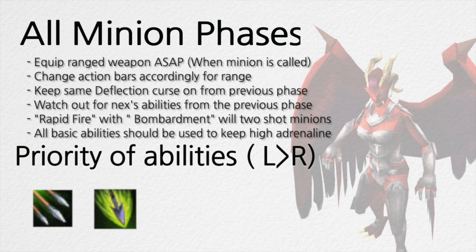For minion phases, equip your ranged weapon as soon as possible when the minion is called, change action bars accordingly for range, and keep the deflect curse up from the phase you were previously in. Watch out for Nex's abilities from the previous phase also. Rapid Fire and Bombardment will two-shot the minions if your whole team is focused. All basic ranged abilities should be used to keep high adrenaline.